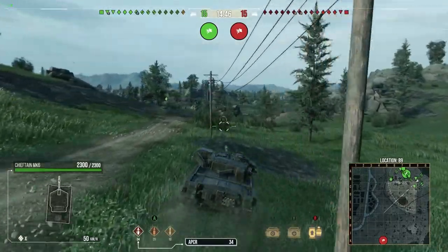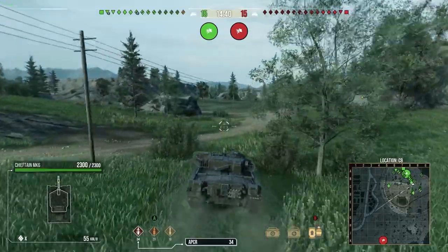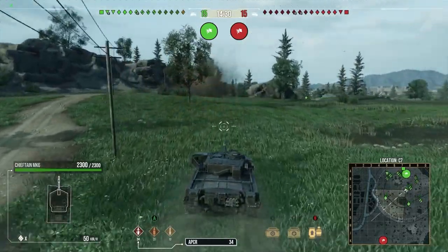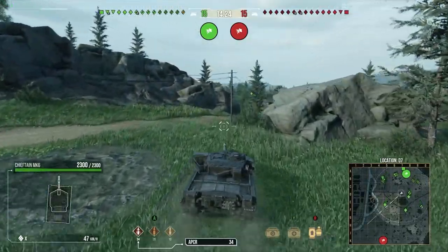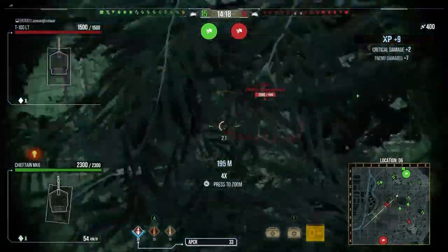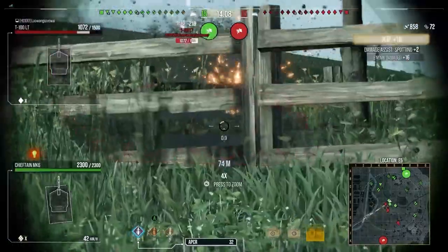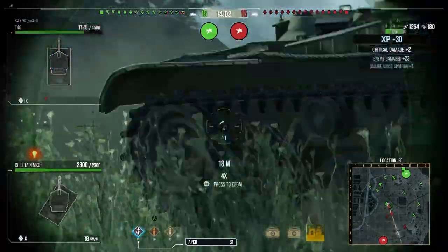Before the buffs, since they released the Super Conqueror, there have been three choices: the FV215b, the Chieftain, and the Super Conqueror. The Super Conqueror was always the tank you were going to go for because it was a beast. The Chieftain was always fun with great mobility, an incredible gun, and was a god hull-down — but it wasn't as good as the Super Conqueror hull-down.